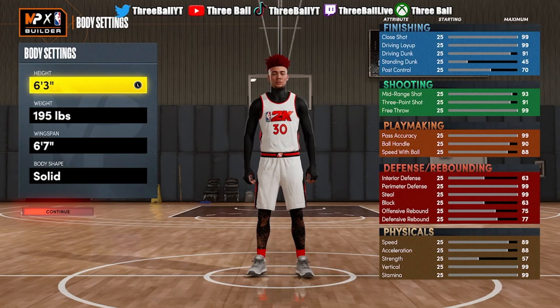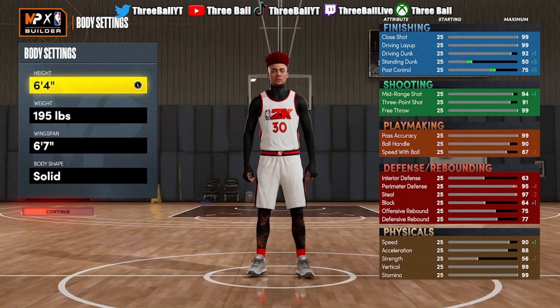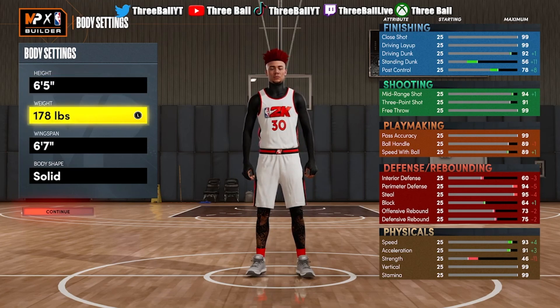For the height, you can go either 6'4 to get all the dribble moves — I think all the dribble moves are very important — but I went 6'5 on my build. You can always go 6'4 if you want all the dribble moves; I recommend 6'4, but for defensive purposes I went 6'5. For weight, I went minimum weight, 175, just to maximize my speed.